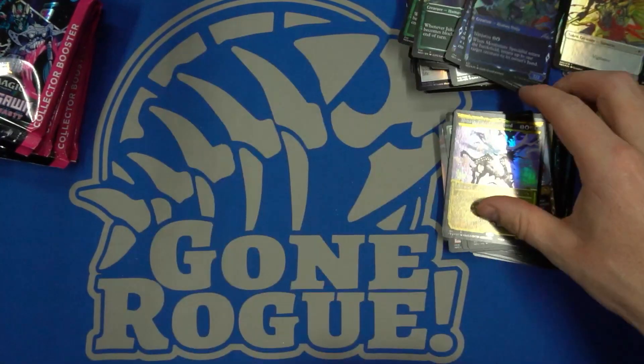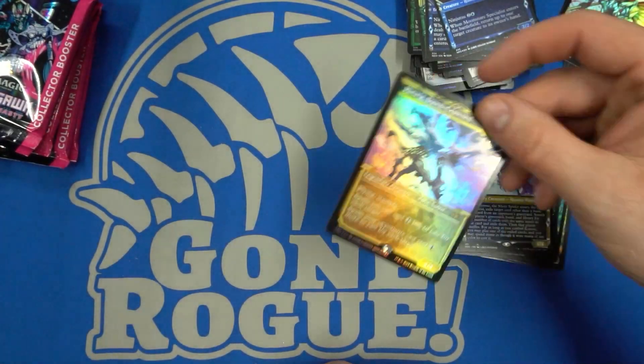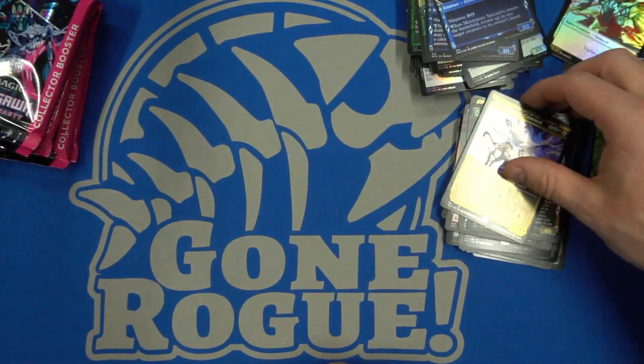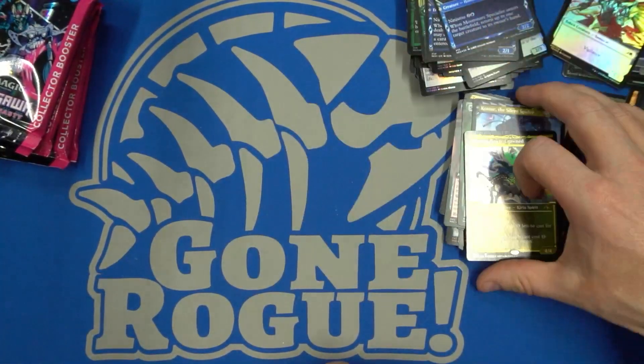On to the next one. There's an eight-mana spell out of Strixhaven that just combos with Hinata — because you can basically cast it for two mana since you can target every land with it.